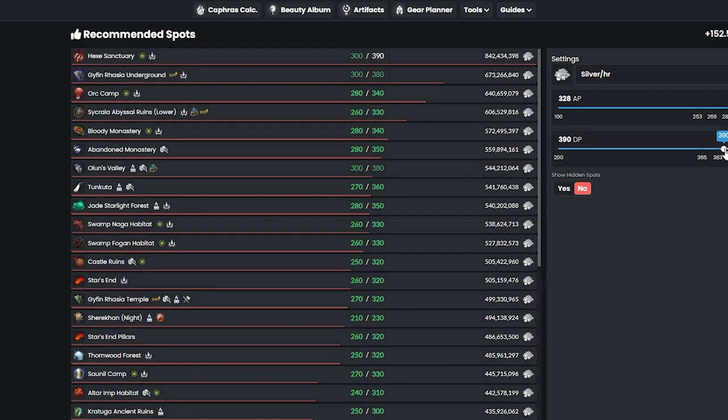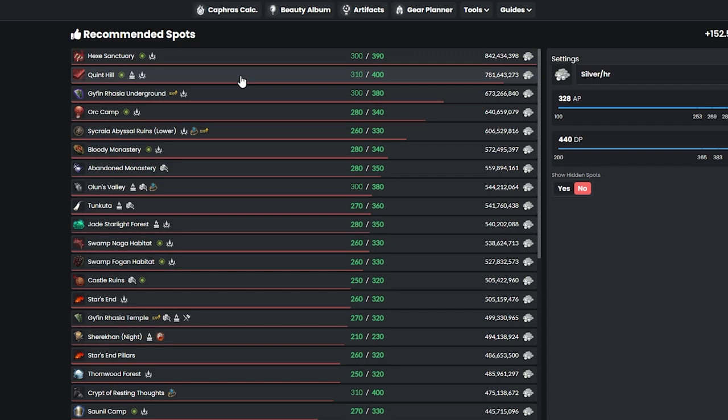If you look at really high-end grinding spots like Hex, Quint, and Guyfen, they all require full AP and DP. It will cost you so much money and silver to get up to 300 AP and 390 DP, and you're only making about 200 million more silver per hour than at Orc Camp. So once you guys hit 280 AP and 340 DP, that's the really juicy start where you can make easy money in BDO.